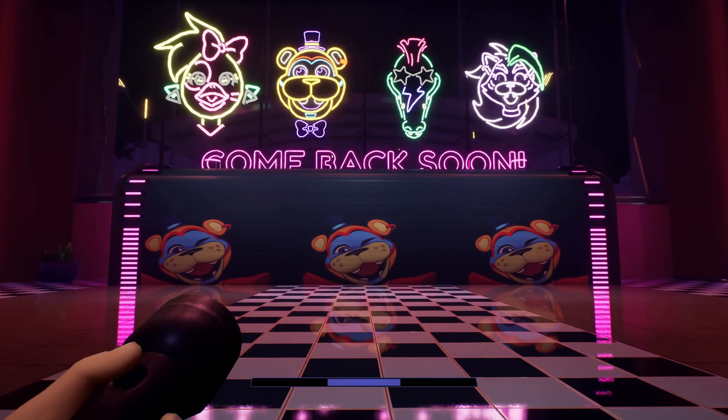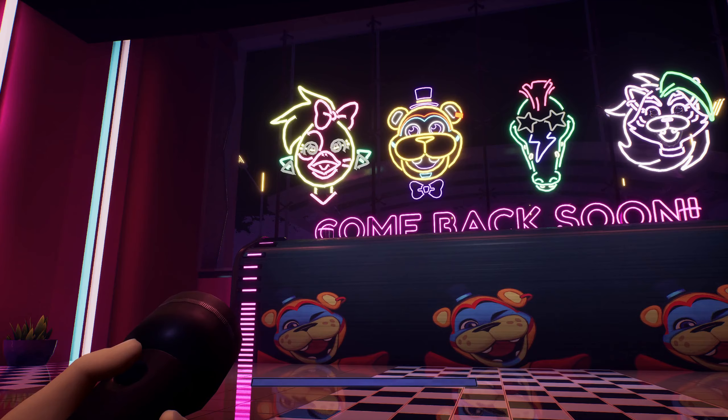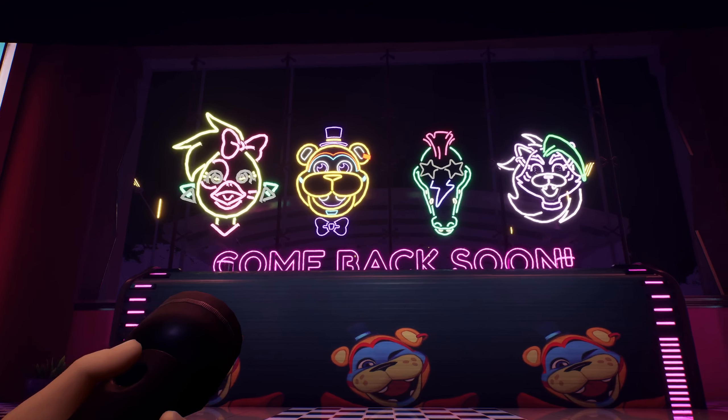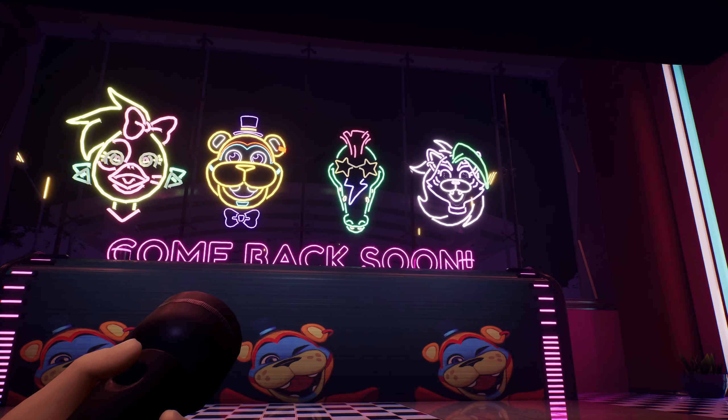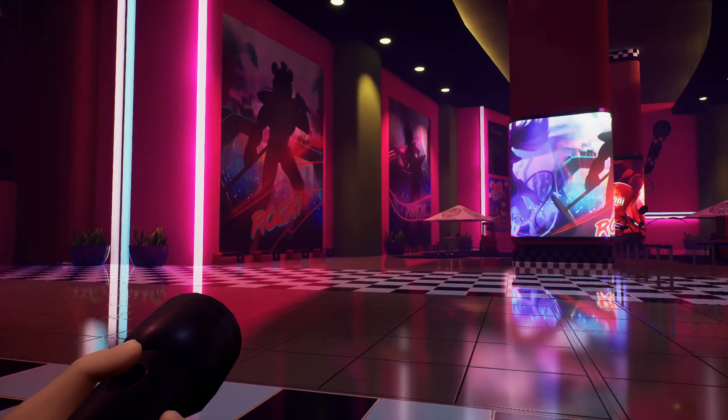Heading back out into the lobby, we can head up over here and see that not only has the sign been adjusted slightly, but they're also animated. Chica's earrings move and her eyes open and close. Freddy isn't animated in any way. Monty's eyes blink, and Roxy smiles and her eyes blink as well.